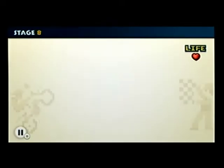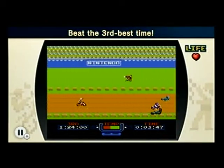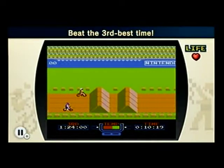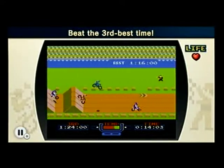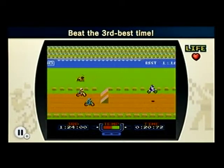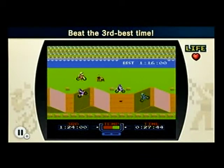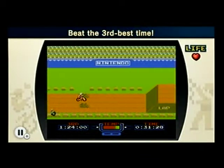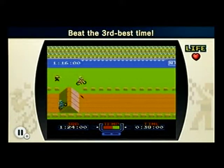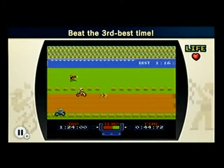Alright, moving on to stage 8. Beat the third best time. The best time is on the board in the background — minute 16. I don't think it's that difficult. Oh damn it, I fell. The cool thing about these Excitebike challenges is that they pretty much all come from, I believe, the first track in the game. And if you buy the actual game of Excitebike, it comes with something like at least five tracks. Oh god, this is a two lap level. And it still holds up today, in my opinion. So buy Excitebike in any way you can, if you want.